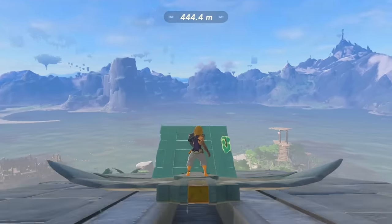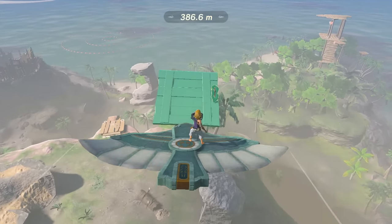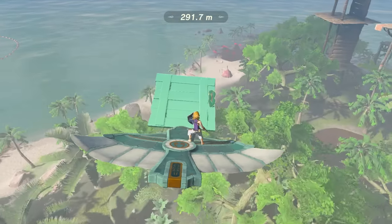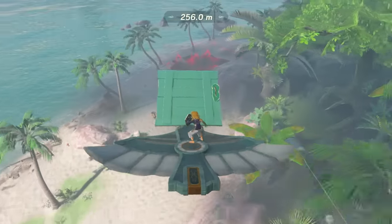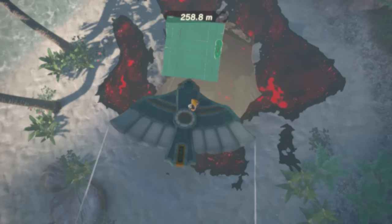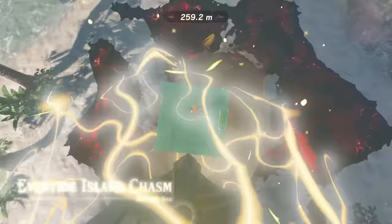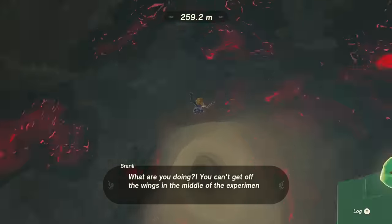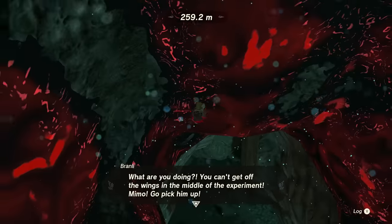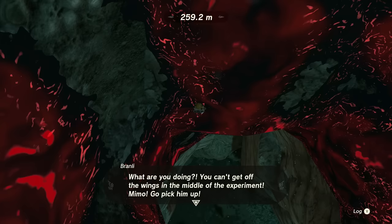The wing isn't going to fly all that differently from normal because of the board. To easily control the wing, hold ZL and keep it held through the entire flight. We want to stay pretty close to the ground, so try to fly right over these trees and then head right to the chasm. Once you are over the chasm, recall the wing and immediately walk forward onto the board and keep walking until the mini game ends. You and the wing should be going down the chasm. If so, you can skip ahead to the FV success chapter. If not, you can go to troubleshooting or try a slower setup.